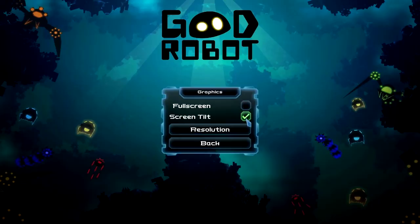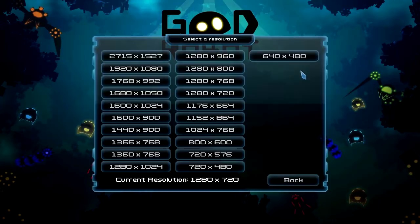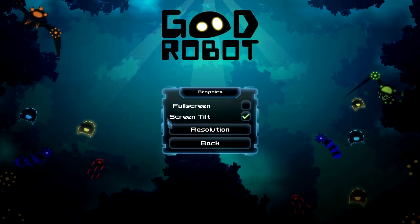Graphics — we have full screen, screen tilt, and then a decent selection of resolutions. Nothing much else, but then again the game is a 2D twin stick shooter perhaps, so you don't really need that many fancy graphic options.